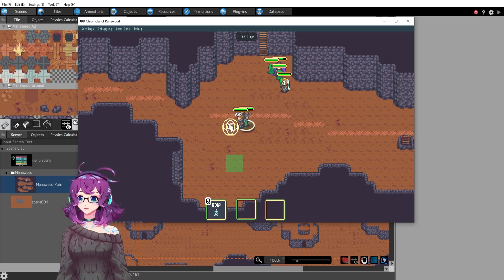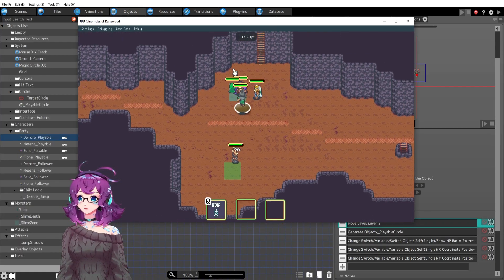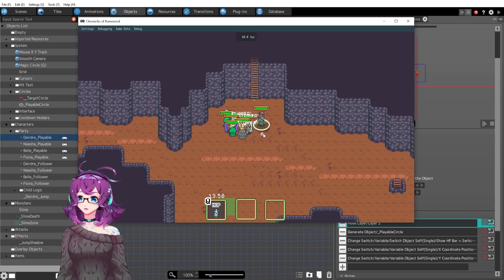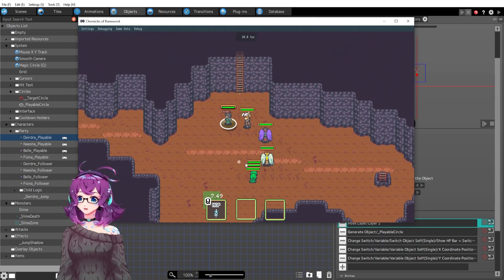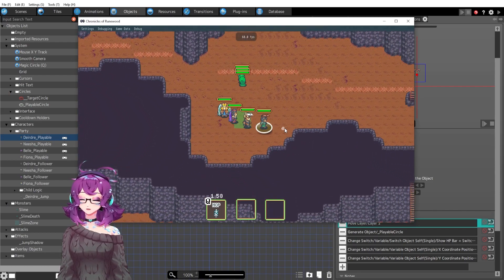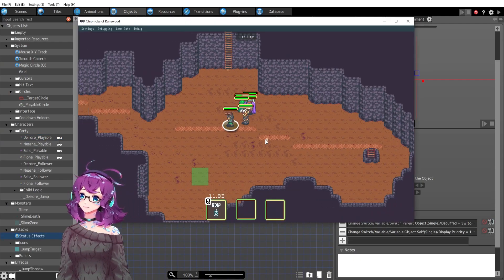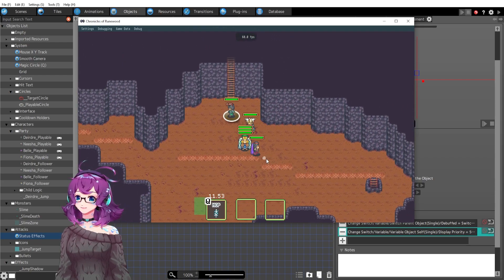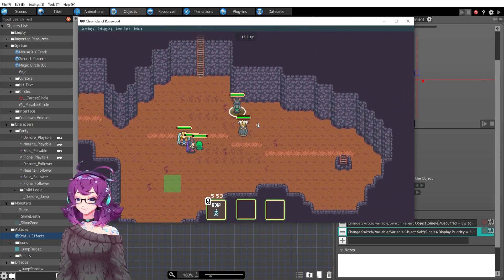This magic circle will be the target of where I jump, and you can't jump into a wall — I made a failsafe there. So if I hold down Q and hover it over these slimes, you'll see that I jump on over there and they get a little stun marker. Unfortunately, I do want to make that stun marker appear above the health bar. I think I just need to change the display priority, but I set it to 500 and it's still showing up underneath.